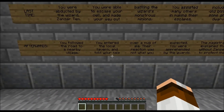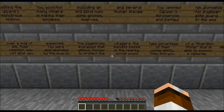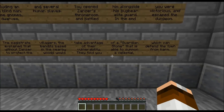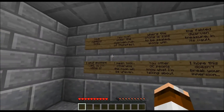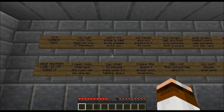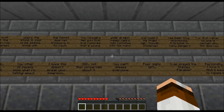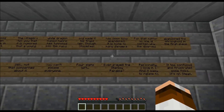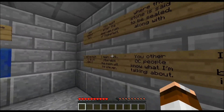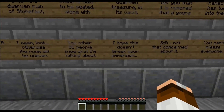You followed the road to a nearby village and entered the local tavern, telling your tale over a mug of ale. The reaction was not what you expected — you were apprehended by the guards. The magistrate explained that without Xander to protect the villagers, the bandit base in the woods nearby would take advantage of their vulnerability. A guardian stone is able to summon a celestial to defend the town. Your task: enter the dwarven ruin Stone Fast, where the stone is said to be sealed along with the fabled dwarven treasure. It's rumored that a young white dragon named Camera has tunneled into the ruins and made his frigid lair — no one is certain why the dwarves abandoned the stronghold in the first place.